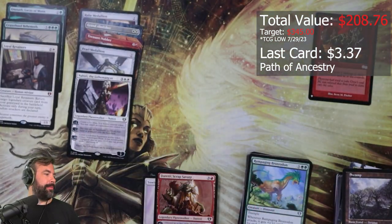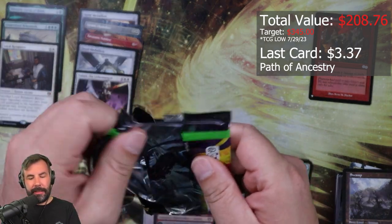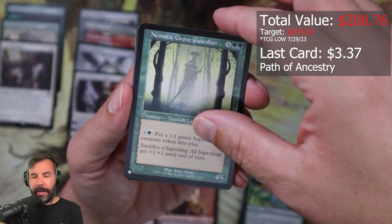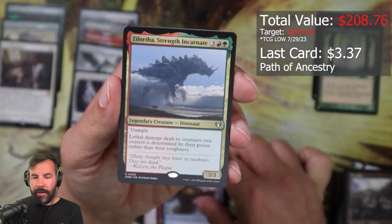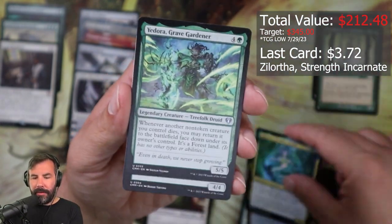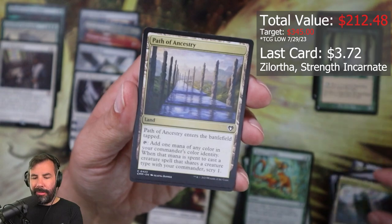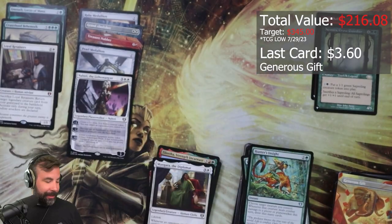All right, come on box, come on box. List card, list card. Namatao, Tatyova, Experiential Gear, Hulk, Zorotha, Vangara, Tatyova again, Edora, Loyal Guardian, Beanstalk Giant, Hunter's Insight — both of those cards are in my Gylta deck — Campfire, Commander's Sphere, Command Tower, Path of Ancestry, Generous Gift. I like that.